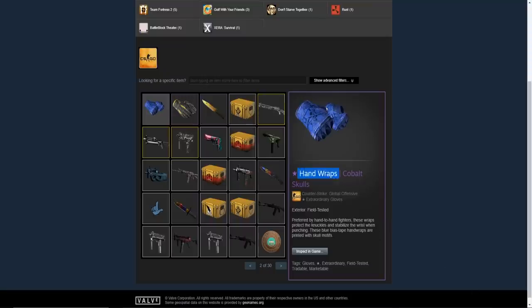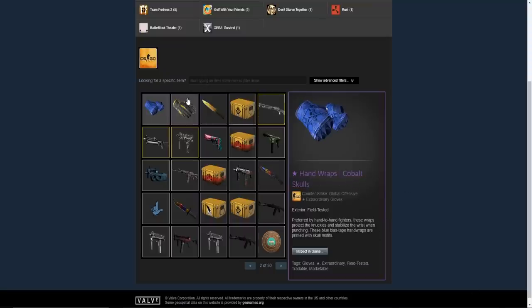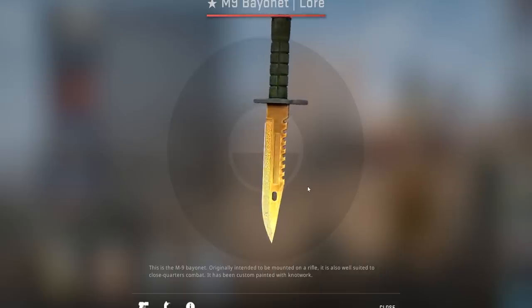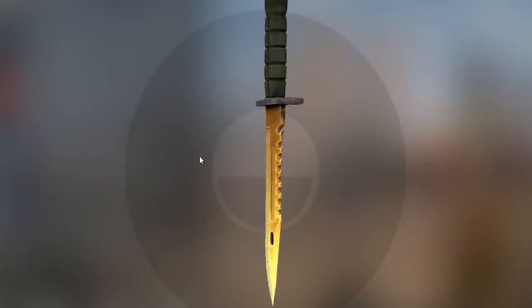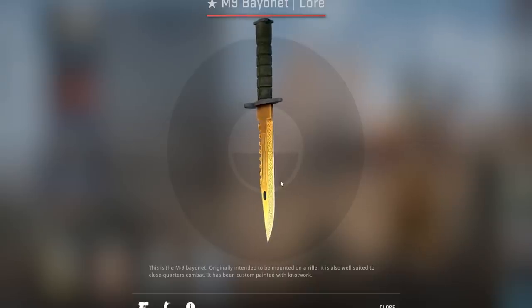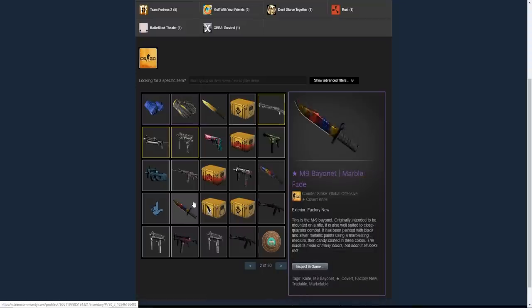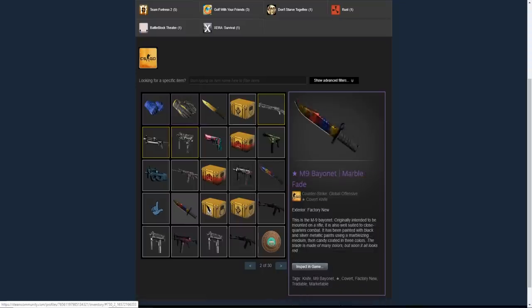We're going to check this out real quick — this glove and knife combo looks so good together, one of the best combinations. This is his M9 bayonet lore with a 0.12 float and it looks incredibly clean — I don't see anything wrong with this knife right here. It is just flawless. It goes to show that as long as it's not a karambit lore, if you get it in minimal wear it's going to look good. He also has a huntsman knife marble fade factory new and an M9 bayonet fade factory new.